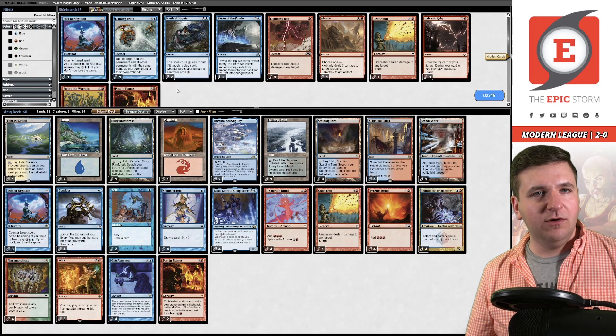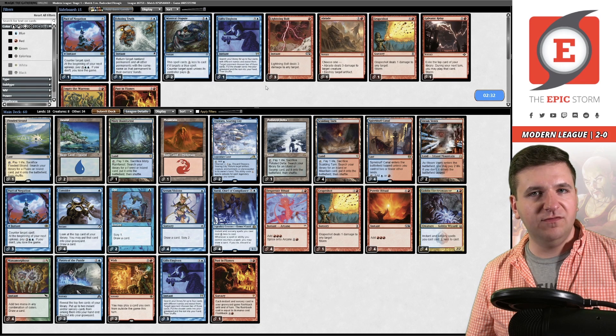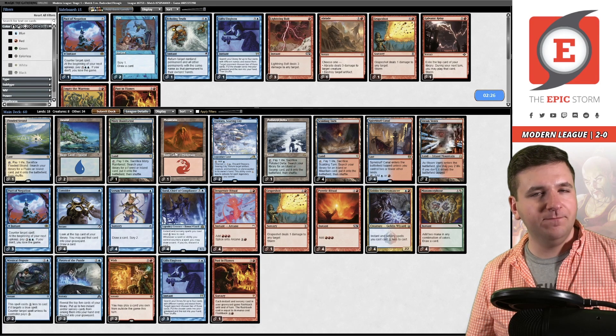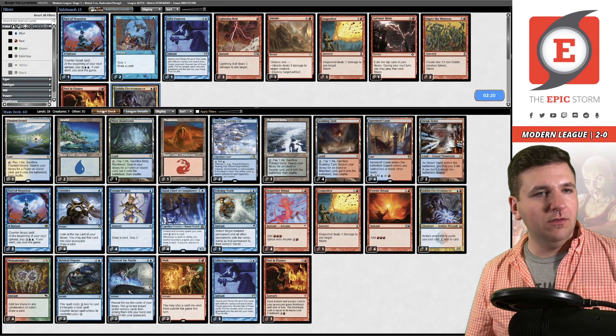Okay, so we're trying to beat the Force of Negation, Endurance, Fury deck. I like the pieces here — let's shave on those. Probably want Disputes, cut an Opt. Board in Echoing Truth to slow down the Rhinos. Let's try this out.